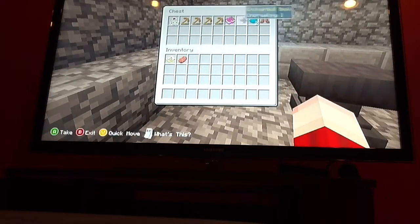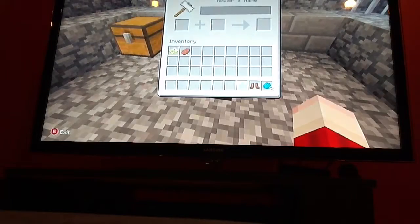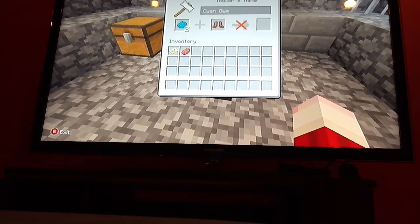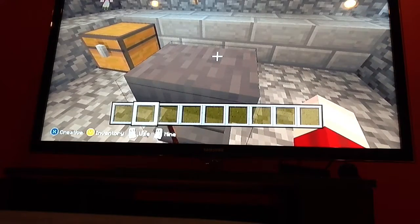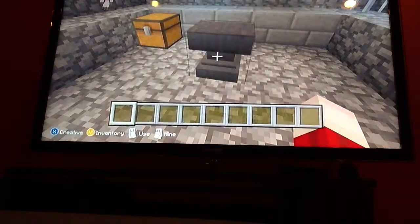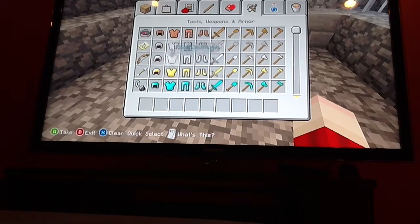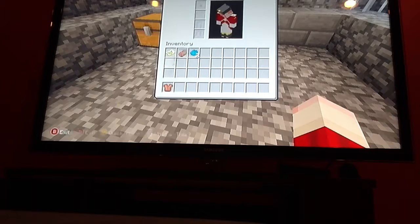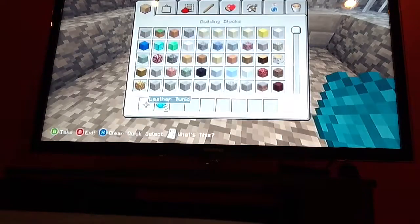Something that I didn't show you was that you can dye things. Just give me a minute. I think you press X on it — you press X on the dye. Sorry, let me do that. So you press X.